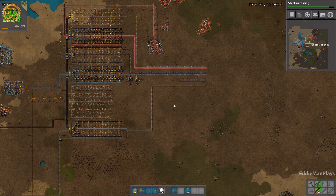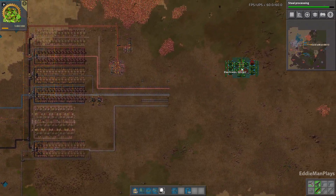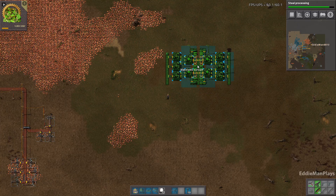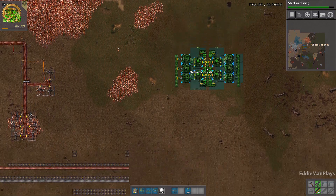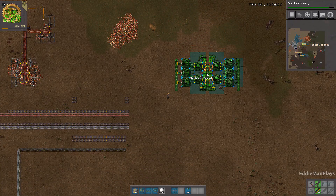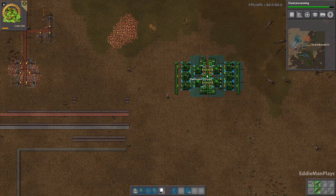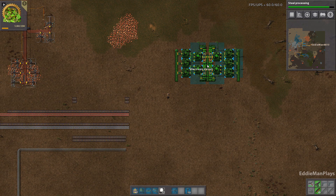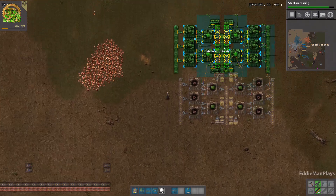Let's go ahead and pull the green circuit electronic circuit blueprint here and figure out where we're going to put this. Let's get right past the copper here — one, two, three, four, red helix good. One, two, three, four, five, six, seven, eight, nine — okay, that looks good.